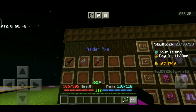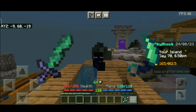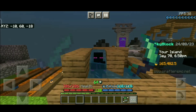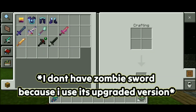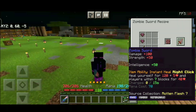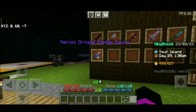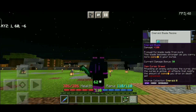The next weapons I will talk about are the Zombie Sword and Emerald Blade — they are both around 600 to 800k. The Zombie Sword recipe unlocks in zombie collection and it has a special ability to heal you in exchange for mana, and it has pretty good stats too. The Emerald Blade recipe unlocks at emerald collection and it will do damage according to how much money you have in your pocket.